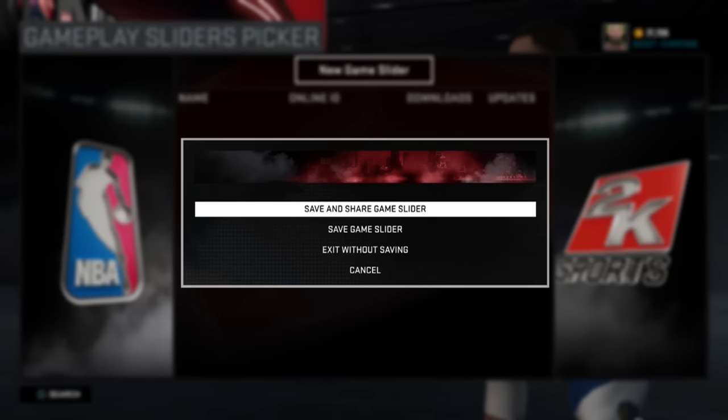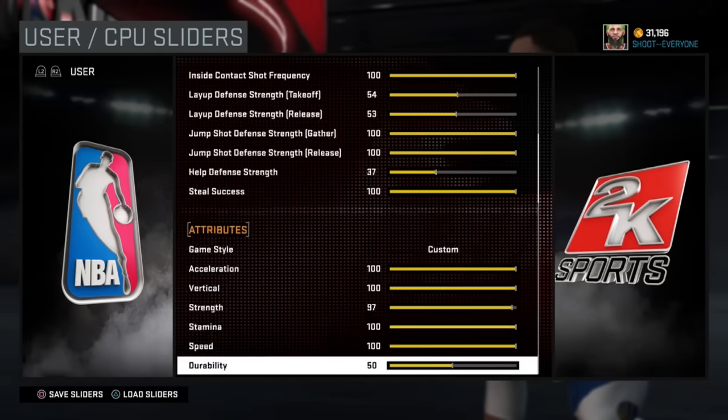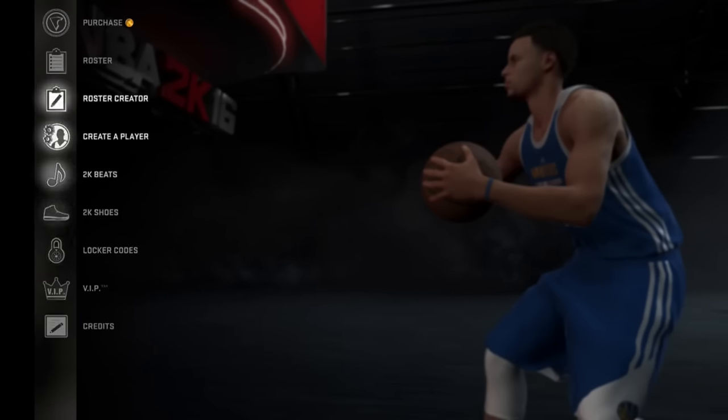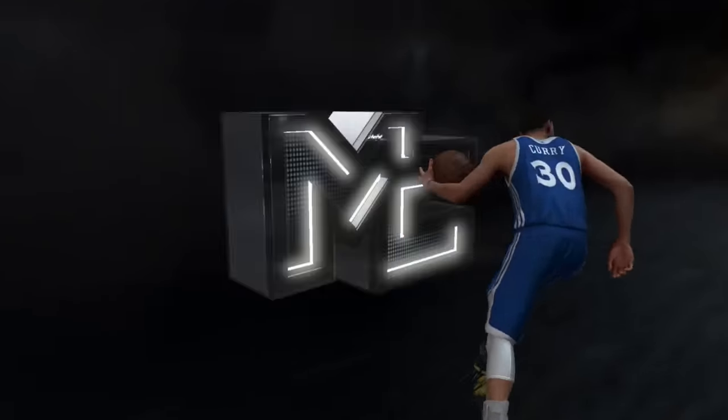After you do that, this is important - you save it. Make sure you save it. After you max everything out on your offense and lower the fatigue, you don't even have to touch the defense for the CPU. Then you're going to want to save it. I couldn't believe this glitch when it worked, but it does work - it's a hundred percent working right now. It took me a good four or five times. Here's what mine looks like - the user slider and CPU slider.